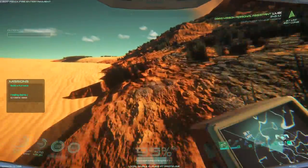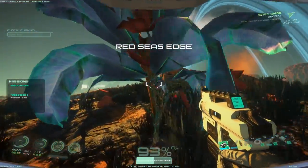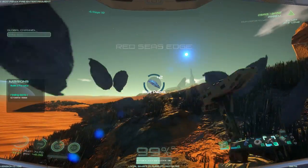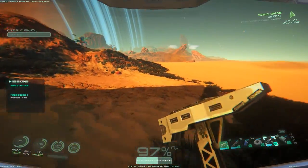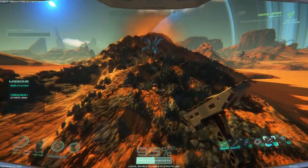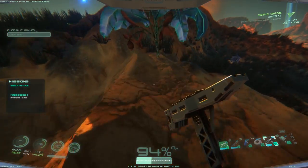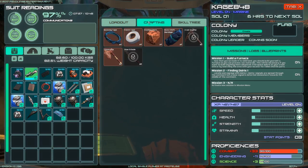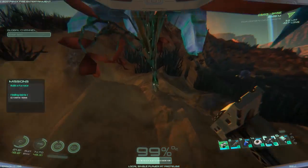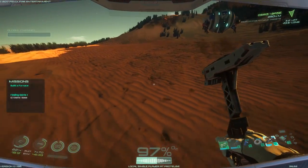Oh, I totally forgot I left my robot out there! Let me go get him. Can I get anything from these plants? There we go — blue leaves! Blue leaves are good; I think we need them for health kits. Looking it up quickly: makeshift bandages require blue leaves and red berries. That's actually pretty close to where I am. Alright, got my robot with me.